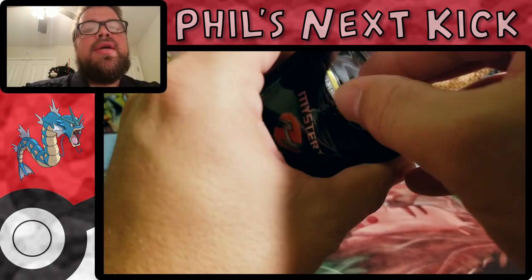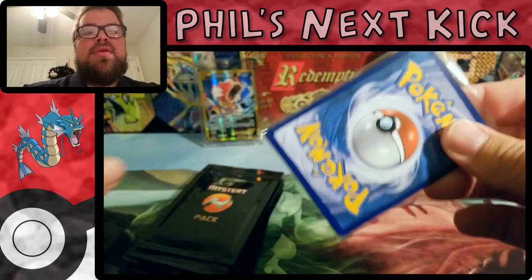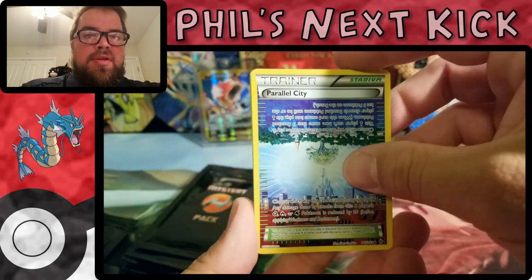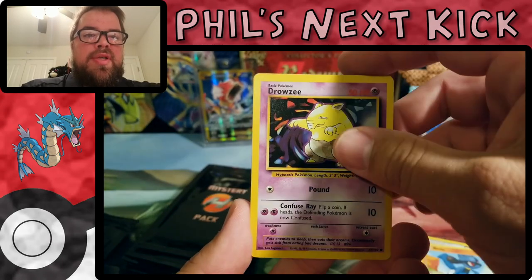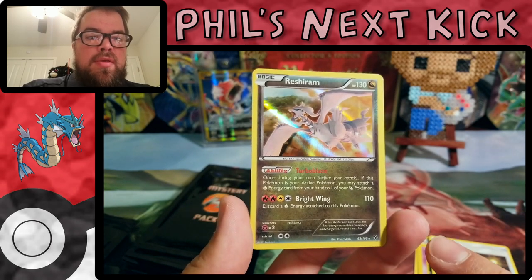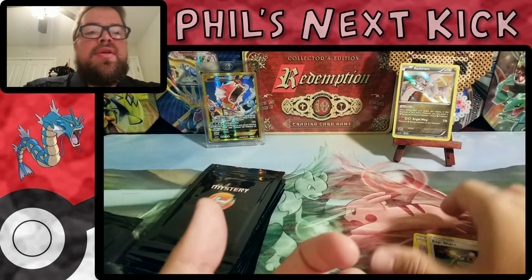You get five cards per pack instead of three. Let's see — parallel city, you can get older cards too. Riolu, a Drowzee, Experience Share, and a Reshiram holo from Roaring Skies, I think that's Roaring Skies. Nice!